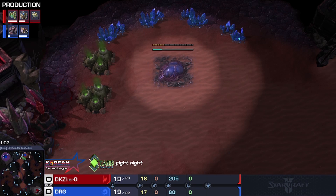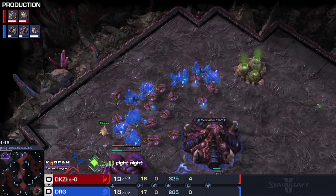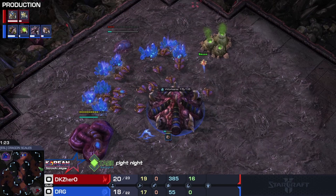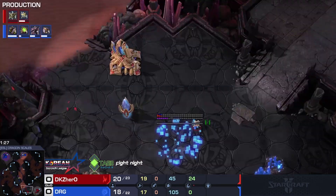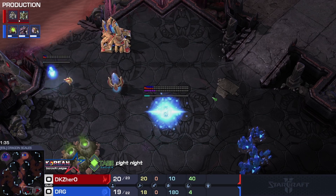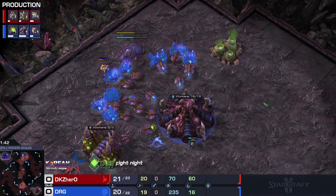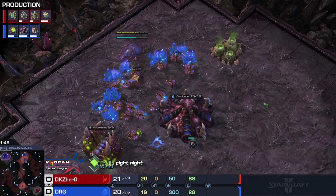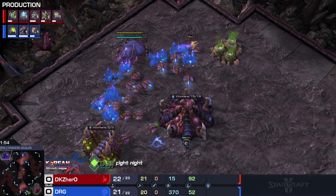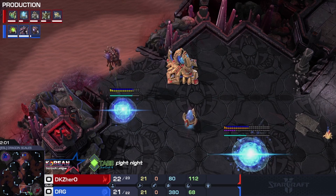DRG already starting things off with the third base placement on his natural hatchery, the result of a probe block there by Hero. Hero very much likes to start things off aggressively with a probe across the map. DRG also now working on his spawning pool. Hero very much known for his aggressive playstyle against Zerg - really a matchup I think he excels at. We'll see if DRG has the answers here.